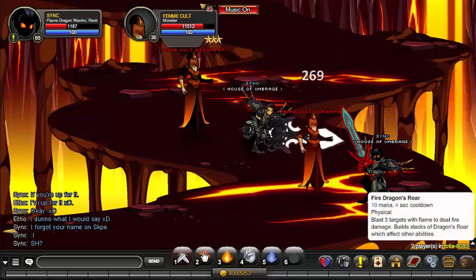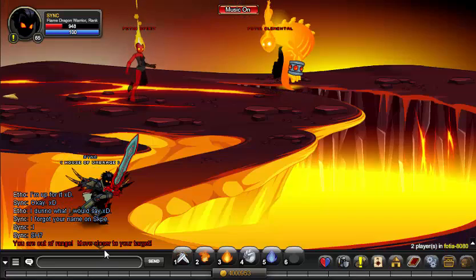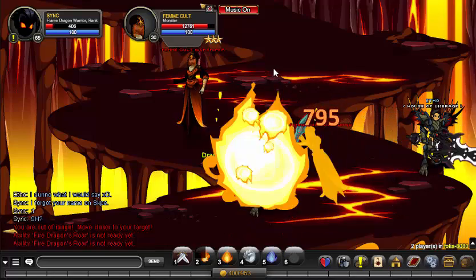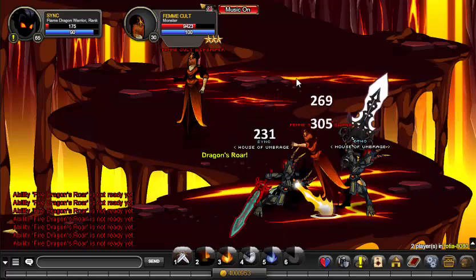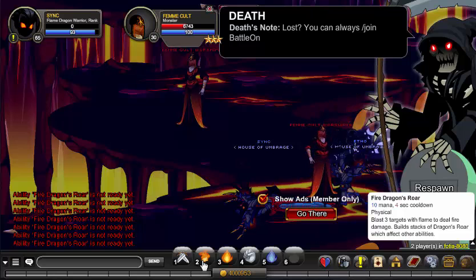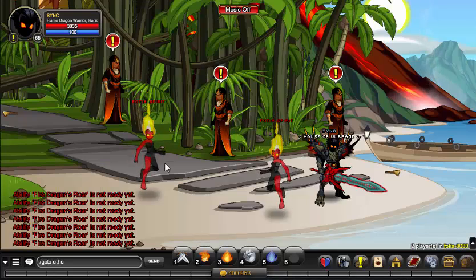Let's talk about the first skill: Fire Dragon's Roar. 10 mana, 4 second cooldown, physical skill, close range. This does moderate damage and hits up to 3 people, but you have to be right on target to hit it, and your other abilities rely on this skill. It does a pretty good chunk of damage — I hit 904 crit and 305 non-crit. This ability stacks up to 3, and we're going to test that out while facing the boss to get the full effect of the class.